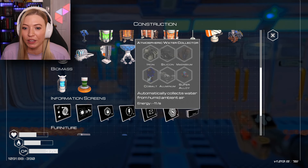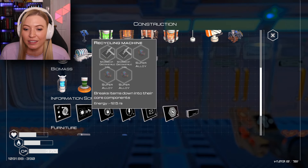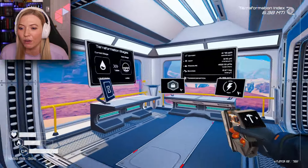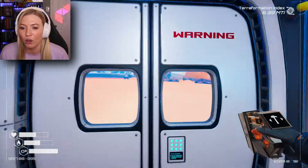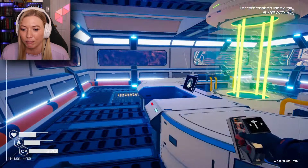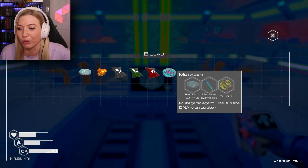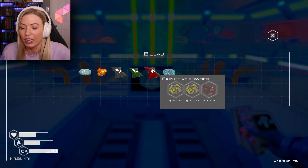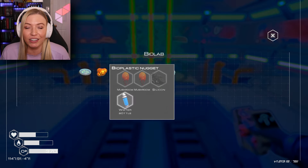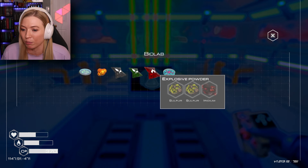I think I built everything over here that I need. I can't imagine what I need a shredder or a recycling machine for at the moment — I think I'm going to need them eventually. Let's go check out what's going on with my biolab, because I'm pretty sure my biolab had different things I could build. Was there anything here that we need? A methane cartridge. I don't know how to get some of this stuff. Explosive powder — there was a place up here that I could go if I blew the rocks up. Let's see if I can build this explosive powder.